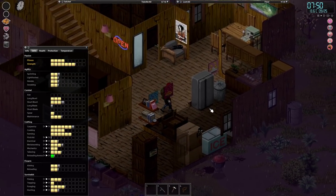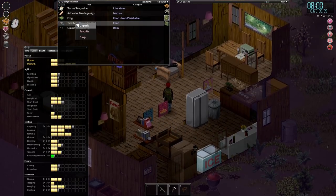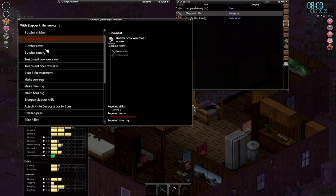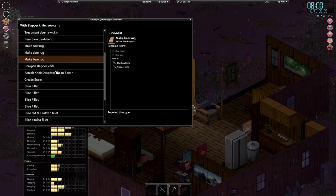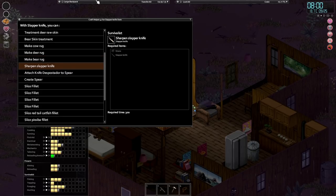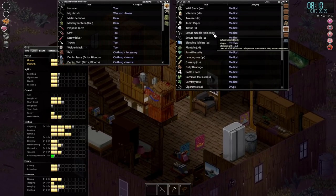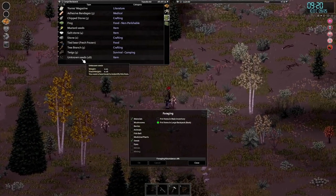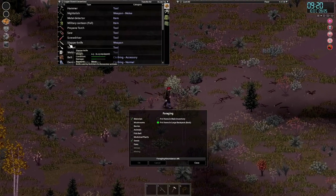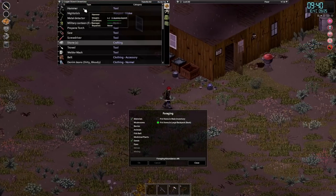I want to see what we can do with this bear now that we've got everything. Let's try and take the bear out of this - we'll see once it's thawed whether there's anything we can do. We've got the slapper knife and it looks like we can butcher a few different things. We can actually butcher chickens now if we get them, which is nice. Bear treatment - so we need to make a bear rug, we need the bear head and bear skin. Sharpen slapper knife - I don't really know what that does. Let's get a stone and try just doing a sharpen slapper knife - see what that does.